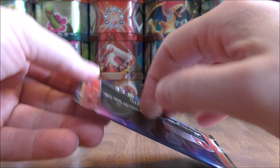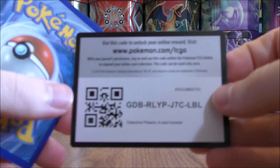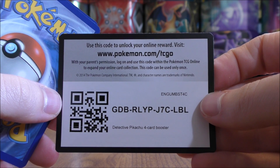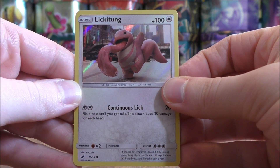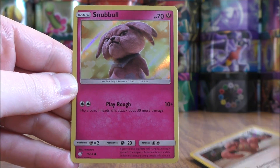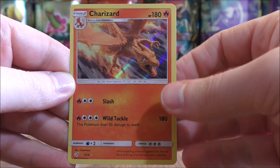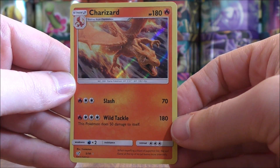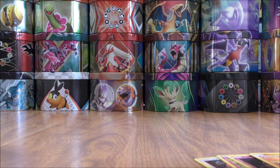Next, Detective Pikachu pack. I do not believe there are any ultra rares or anything like that in the 18-card subset. Cards to collect would be the Black Star promos with the boxes and products released. Lickitung starts this one, then Snubble, Jigglypuff, and the final card would be a Charizard — the card I was really hoping for. Nice to pull it in a Charizard themed box.